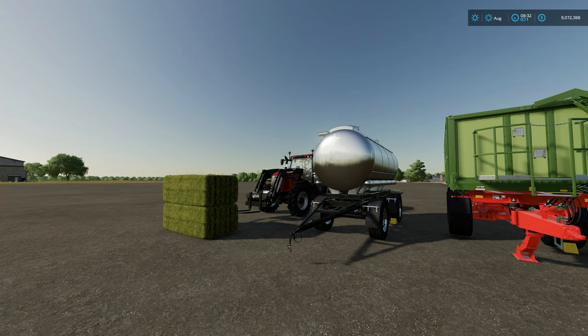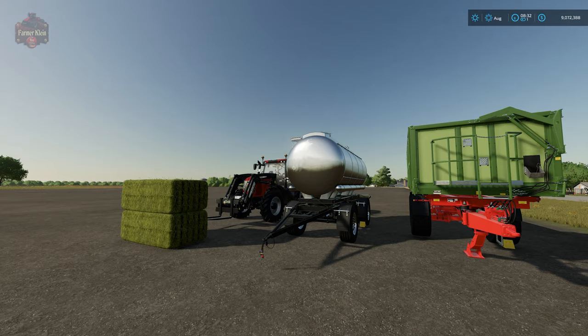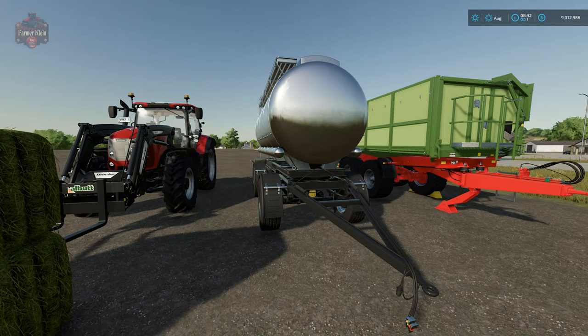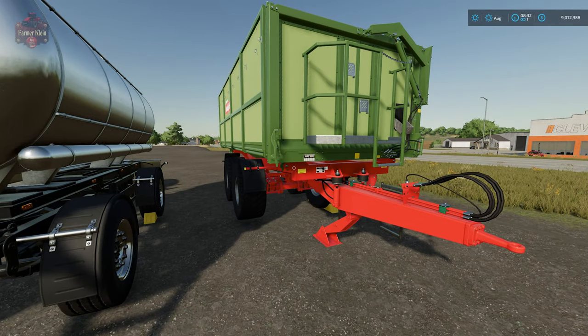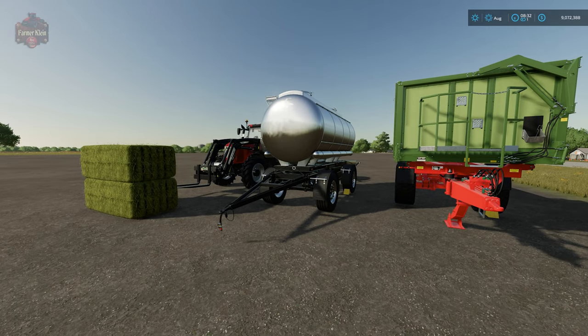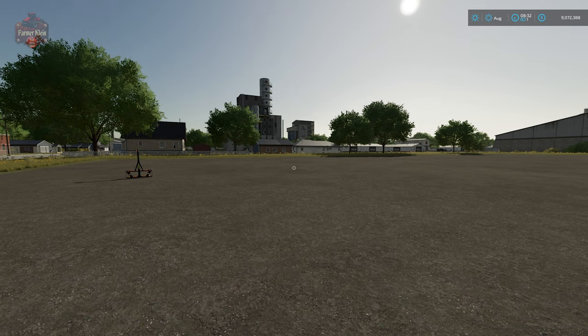Hey everybody, welcome back to another Farming Simulator 22 how-to video. Today we're going to take a look at sheep and everything you need to do to keep sheep. In front of us we have pretty much everything we need — some hay bales, a water trailer full of water, and a trailer full of hay. Sheep are fairly simple; I'd say they are maybe one tick up on the difficulty scale from chickens.